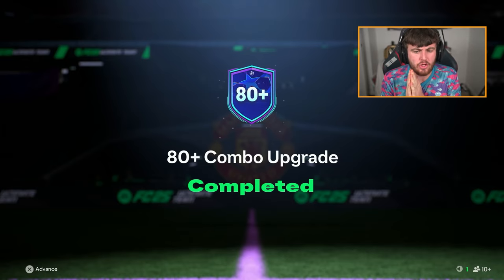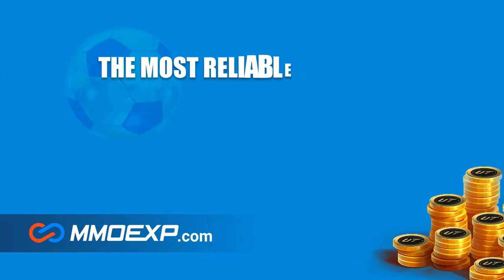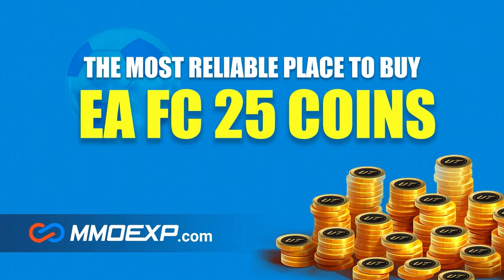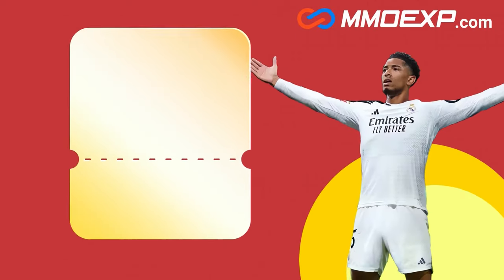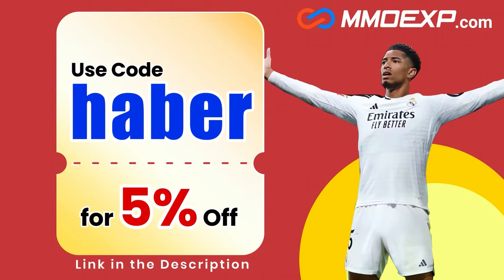EA dropped the new 80 plus combo upgrade. Let's open up a bunch of these and see what we get. If you guys are looking for cheap, fast and reliable Ultimate Team coins, check out MMOEXP.com. Link in the description, save 5% using code HABER.